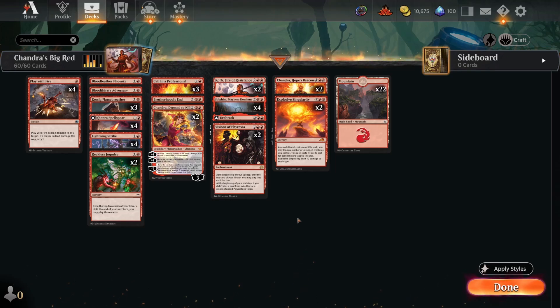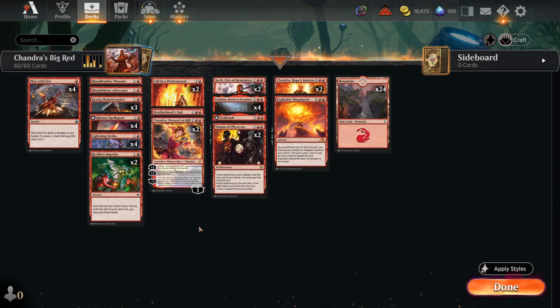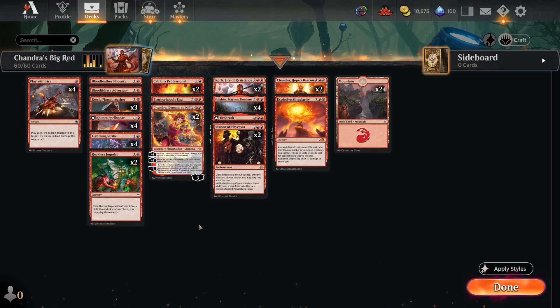I want to make just a tiny adjustment to this deck before playing. I think 22 lands is a little light, so I want to go up to 24. To do that I'll cut a Singularity and a Call on the Professional — that way we can consistently hit our lands. Just a small tweak. The general plan is to burn our opponent out and see if Big Red can work in this standard. Shout out to m_balrog6 for creating the deck.